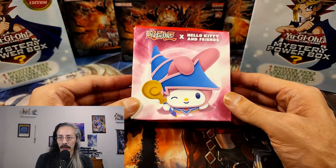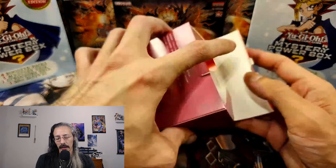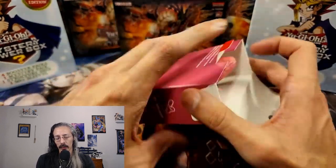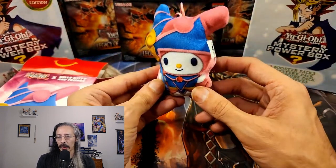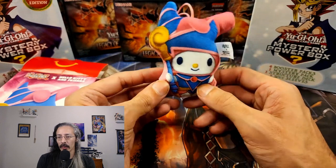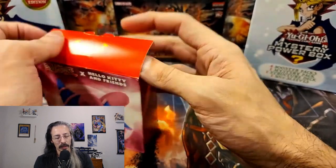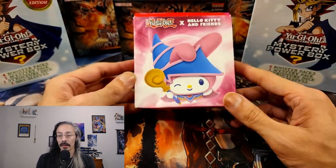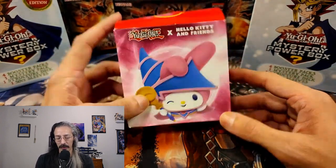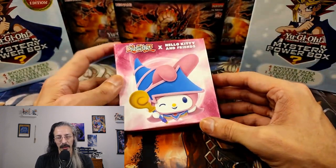As you can see, we got ourselves a European Hello Kitty and Friends crossover with YuGiOh. I was really hoping we were gonna get these in the US but it doesn't look like it. She doesn't know it yet, but this one's probably going to my co-worker Trinity. I showed her a picture and she cussed me out, told me I was a horrible person — but what she doesn't know is she's probably going to wind up getting this as a gift.